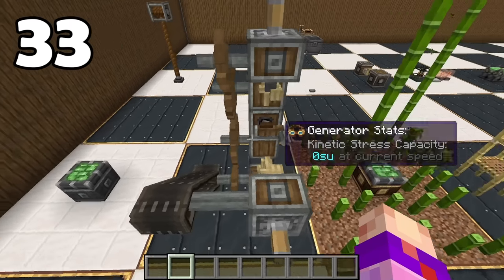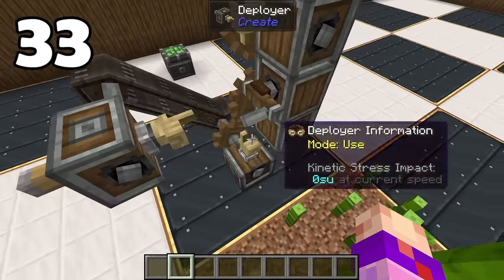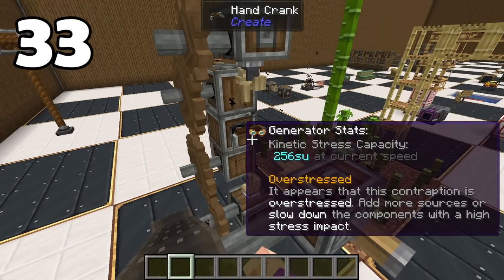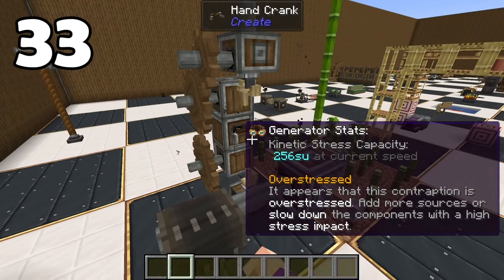As funny as it is to theorize, you actually cannot have a deployer power itself with a hand crank. Unfortunately, you would need three deployers running at two times speed, which requires way more than 256 SU.